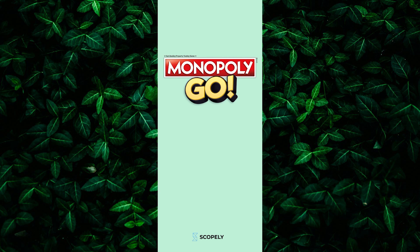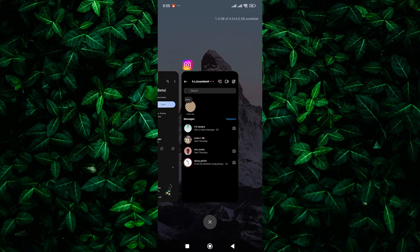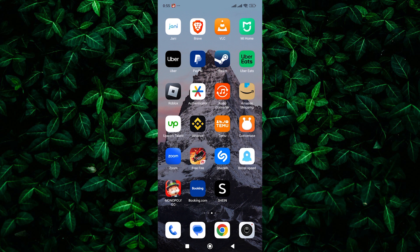Dealing with Monopoly Go getting stuck on the loading screen is a common issue, but there are several troubleshooting steps you can take to resolve it. First things first, try force-closing the Monopoly Go app and reopening it. Sometimes this can help clear any temporary glitches or issues with the game's loading process.